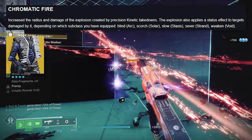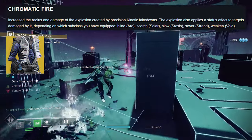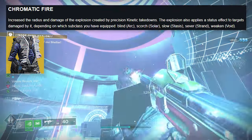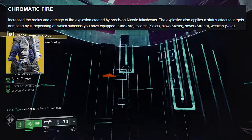Chromatic Fire: increases the radius and damage of the explosion created by precision kinetic takedowns. The explosion also applies a status effect depending on which subclass you have equipped — arc applies blind, solar applies scorch, stasis applies slow, strand applies sever, and void applies weaken.